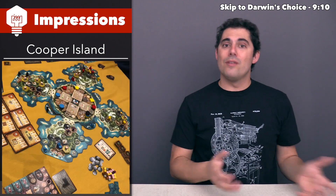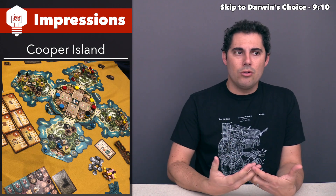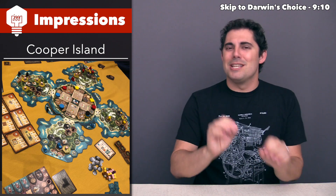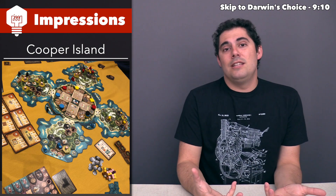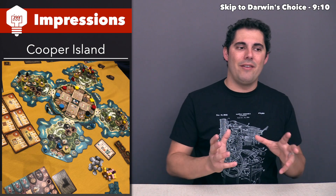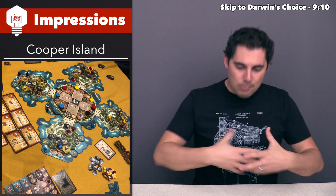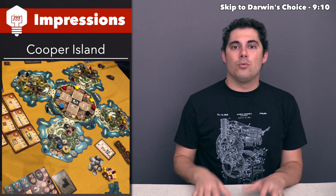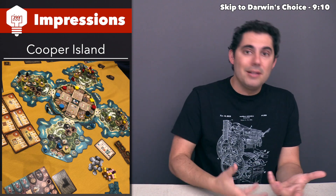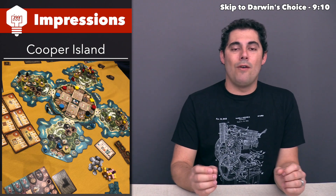This is a worker placement-style game. Each player starts with just two workers, and you go through — I believe it was five rounds. As you place workers out, you can go to spots where other people were, but you have to pay them a little bonus for doing that. The actions are all about exploring your part of the peninsula and constructing buildings, which will unlock special abilities as well as increased storage space. Another big aspect involves sailing.